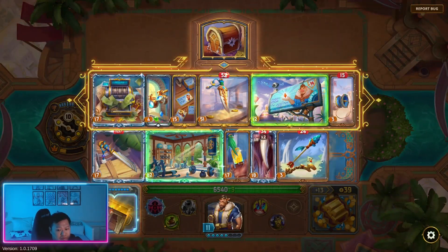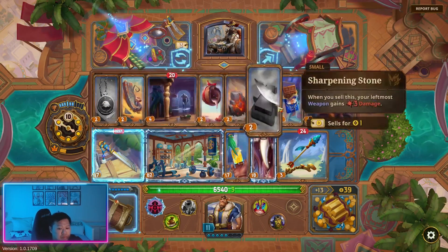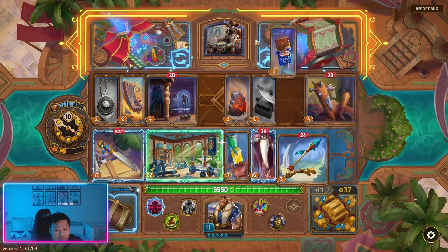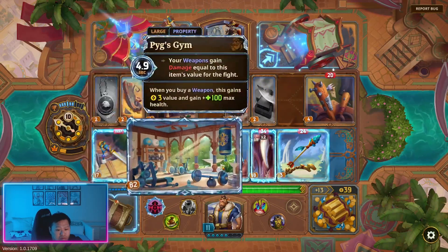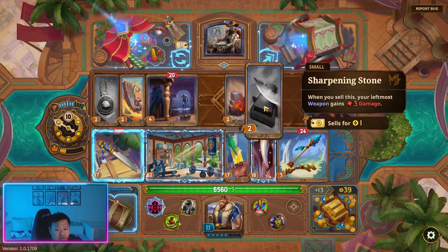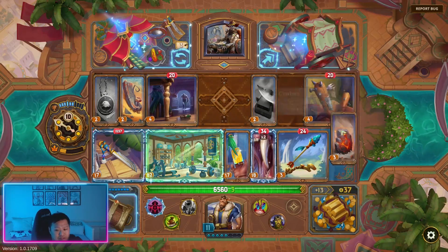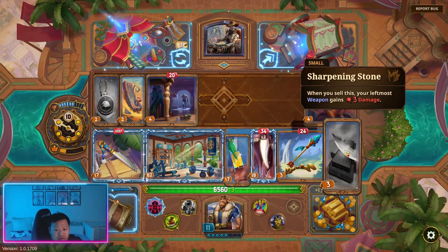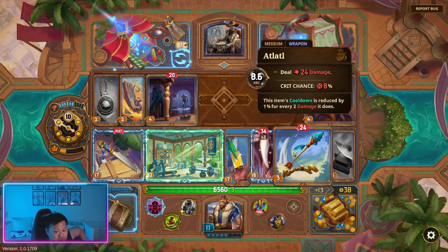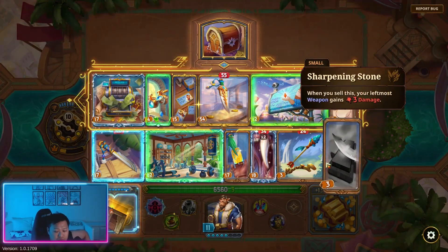We don't have any shield. It's 5.8, this is 4, this is 6. We actually make money off these. This has multicast too, which will trigger our yo-yo multiple times. So I'm actually tempted to just get more damage on the yo-yo instead.